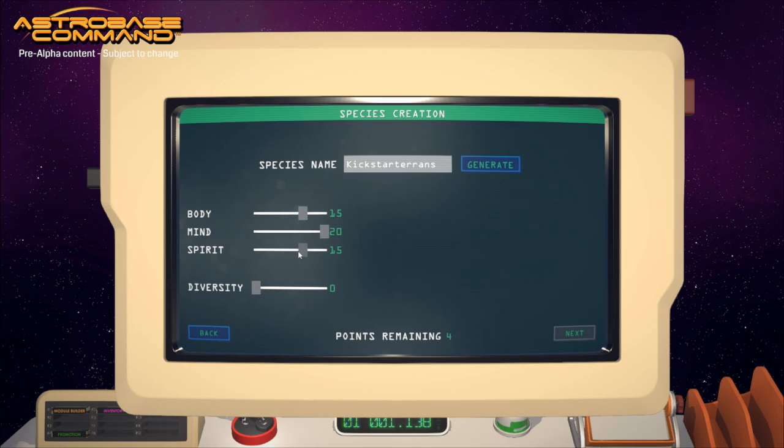What you're doing here is effectively creating a species average. All characters have body, mind, and spirit stats, and depending on how high or low your diversity is, people will tend to diverge from this species average. So at a diversity of zero, you're creating a clone army with these values specifically. The higher you ramp up your diversity, the more people will tend to be above and below these values — which means if you're the kind of commander who has the luxury of waiting for perfect recruits, then having high diversity is perfect for you. Diversity also affects the physical appearance of your species.